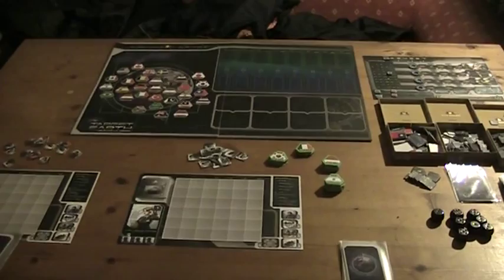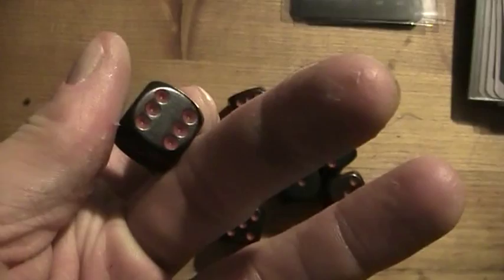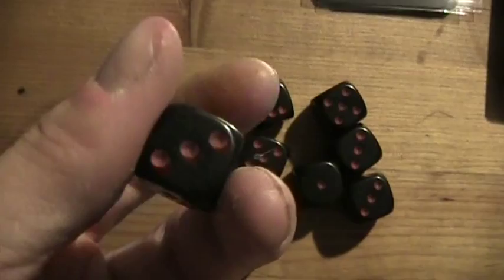The game is nearly set and I just want to give you a quick look over the components. We have some dice and they feel actually pretty good, but the red dots are a little dark, so if you don't have too much light it's sometimes a little hard to recognize what you roll.